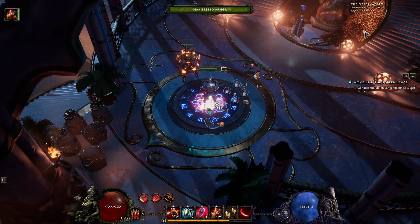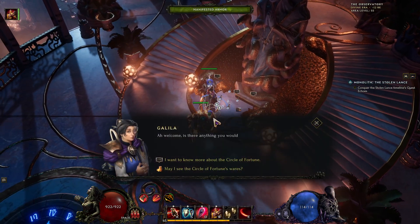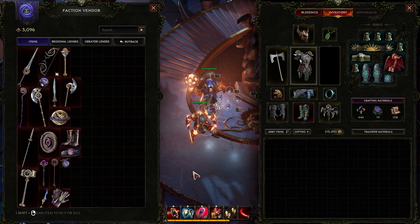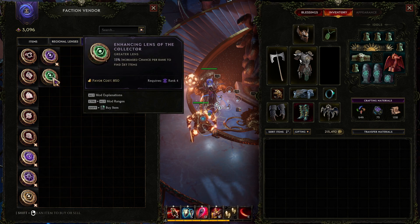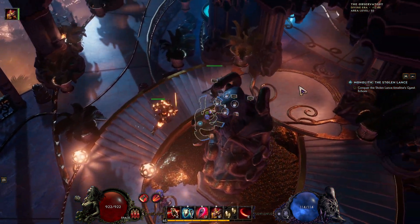It's level 55. Just walk in here and you talk to her, and you're going to be able to pick which guild you want. You'll be able to buy things from her — you'll be able to buy these lenses and greater lenses that can improve your chances of getting different items or set items. Then you take these lenses and put them up here.